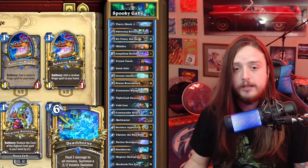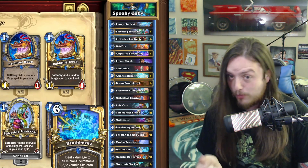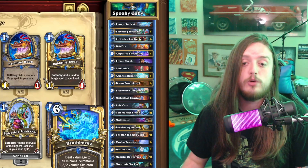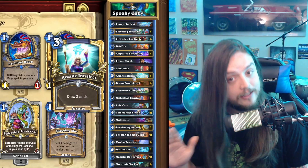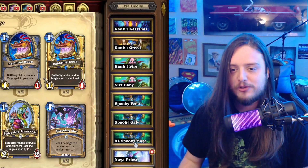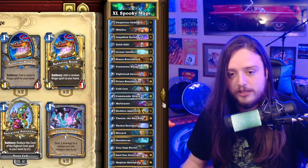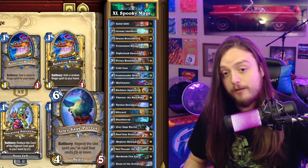Overall this deck makes a lot of sense — you've got removal that builds a board. Gabi doesn't like Blizzard, which has been making its way into some of these Spooky Mage decks. There are some people who think Shivering Sorceress is pretty good to potentially give you a turn 5 Deathborn, turn 3 Cold Case, turn 2 Arcane Intellect — that's huge. One more interesting list I want to show you for this archetype runs Rune of the Archmage, Blizzard, and a Grey Sage — just one of them.